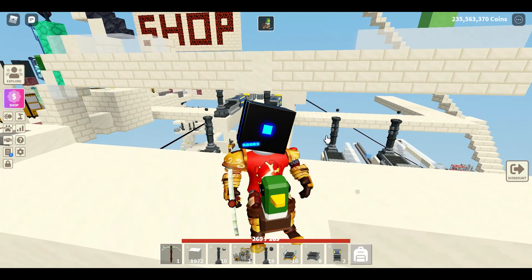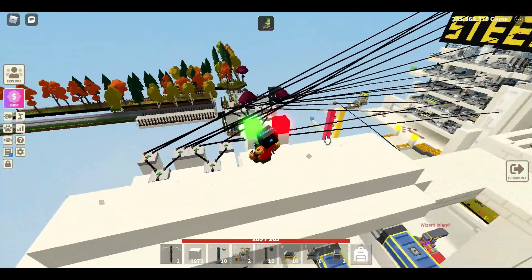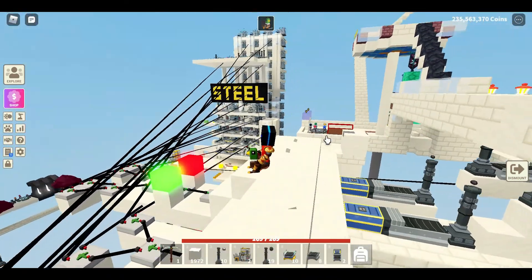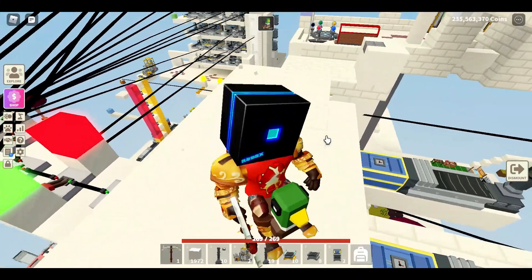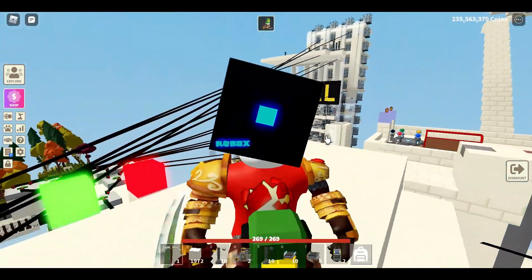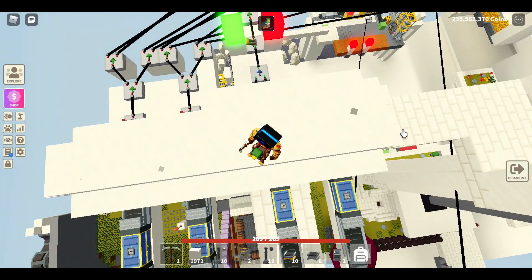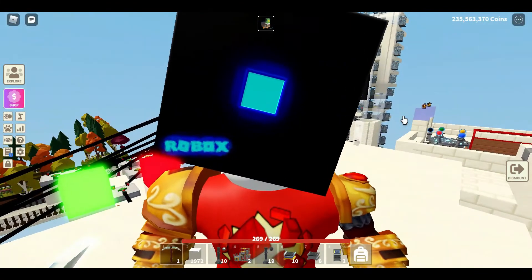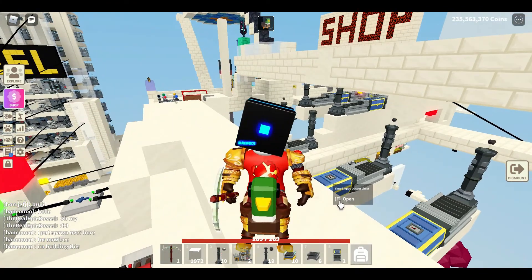Hey guys, Netherite Sword here, and today I'm gonna show you a totem disabling system that you can link to any part of your island to reduce despawn and disable entire farms. If you haven't already subscribed, please do so and leave a like and a comment.